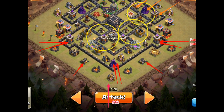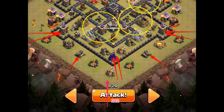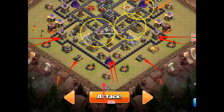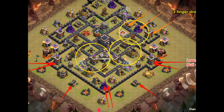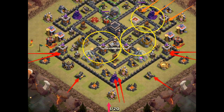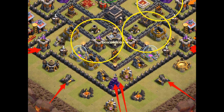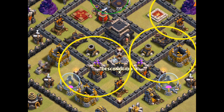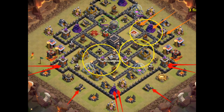He dropped two loons on each of the south archer towers, one on each cannon, and then two on the bottom wizard tower. He did this to pull the CC and just kind of clear those five defenses. I'm doing that with my hogs, so the hog pathing never has to see that and just makes a nice clean U-shape. I'll probably also be able to avoid the giant bombs — there's a tesla between each archer tower and gold storage, and there's a giant bomb below them, so hopefully I never even have to deal with those.